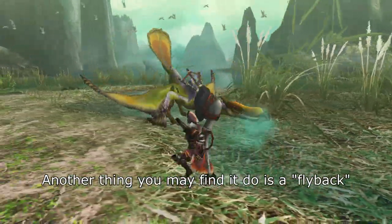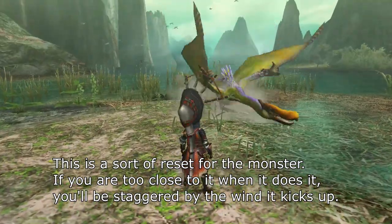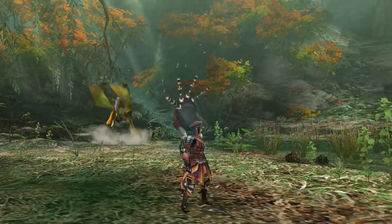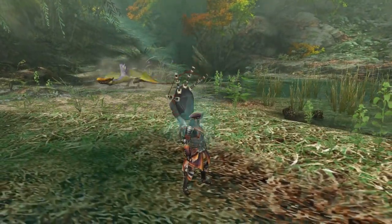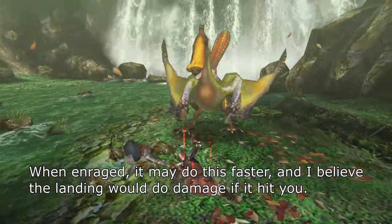Another thing you may find it do is a flyback. This is a sort of reset for the monster. If you are too close to it when it does it, you'll be staggered by the wind it kicks up. When enraged, it may do this faster, and I believe the landing would do damage if it hit you.